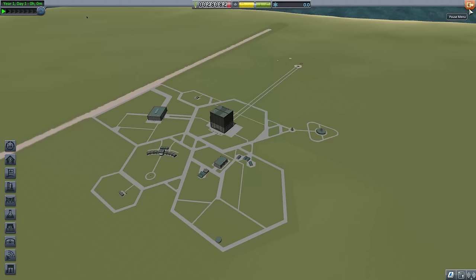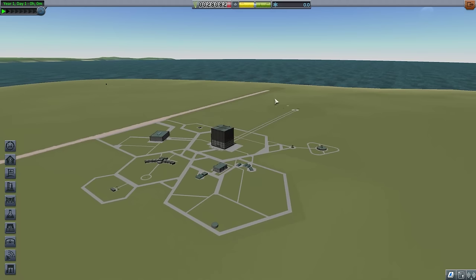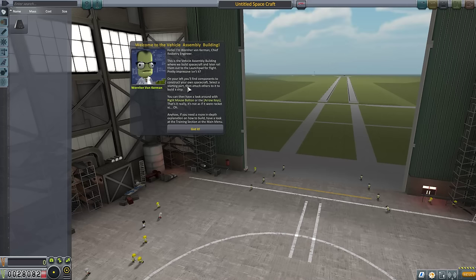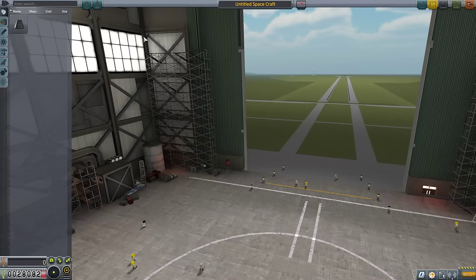We've also got a mission to launch our first vessel, worth 3,200 Kerbal Bucks, bringing us from 25,000 starting funds to 28,000, plus the reward once we actually finish. We need to get a little bit of science and launch our first vehicle, so let's go to the vehicle assembly building. Hello Werner Von Kerman — nice to see you again. Between 1.0 and 1.2, some of the font rendering changed to look a lot nicer. I really like the extra polish there.